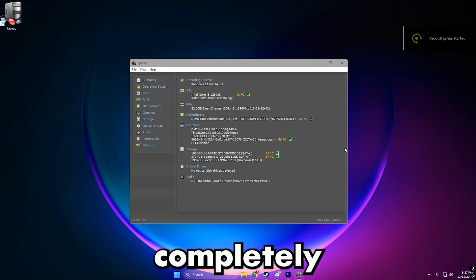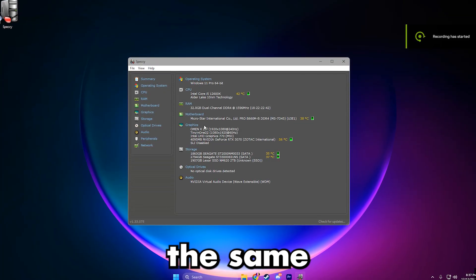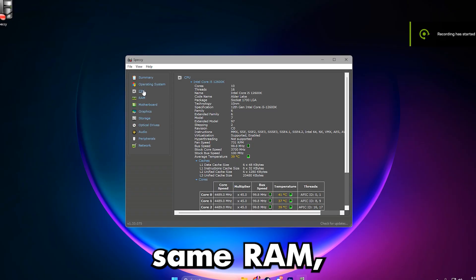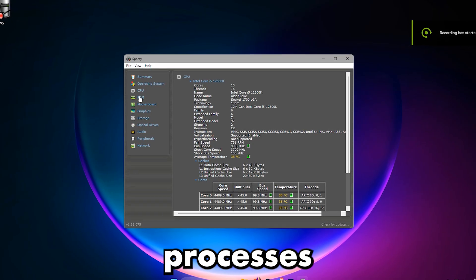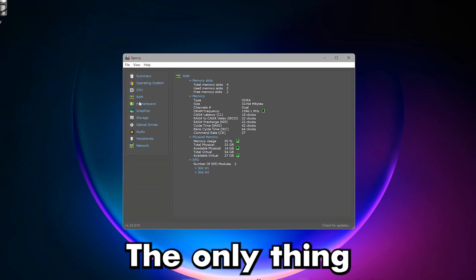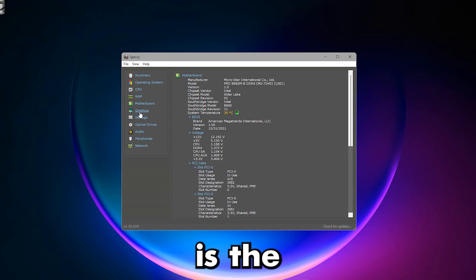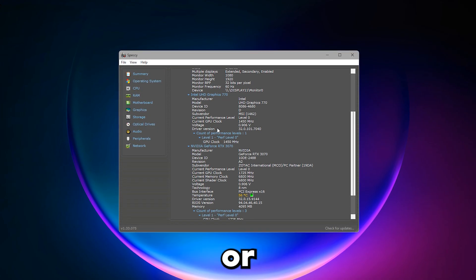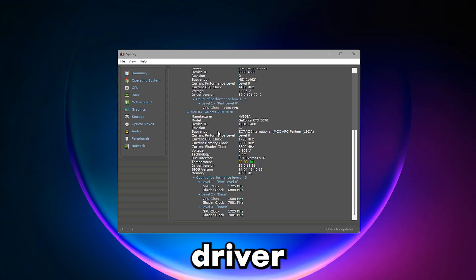Just to be completely clear, the PC specifications remained exactly the same for every single run – same CPU, same GPU, same RAM, same background processes, and the same test path. The only thing that changed between these benchmarks is the NVIDIA driver version, so any difference you see in performance, stuttering, or smoothness is coming purely from the driver itself.